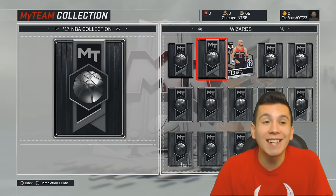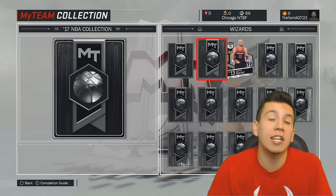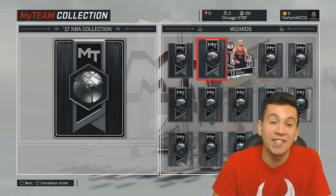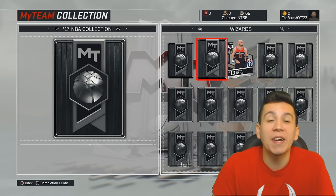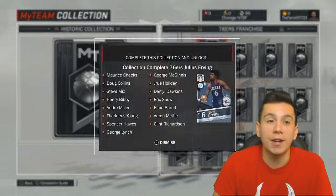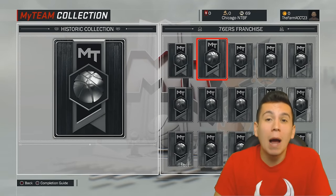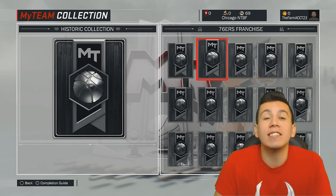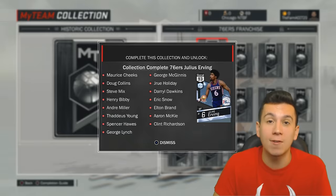So I went over all of the current-day collections I would suggest you go for and the ones I would suggest you stay away from — all of the rest of them are kind of meh and none of them really jumped out at me as good or bad. Hopefully you guys enjoyed this part of the video. Now I'm just going to quickly go through the historic ones that you should keep your eye on. Obviously the game just came out, so it's probably impossible to complete a historic collection right now, but these are just some collections to keep your eye on for later in the cycle.